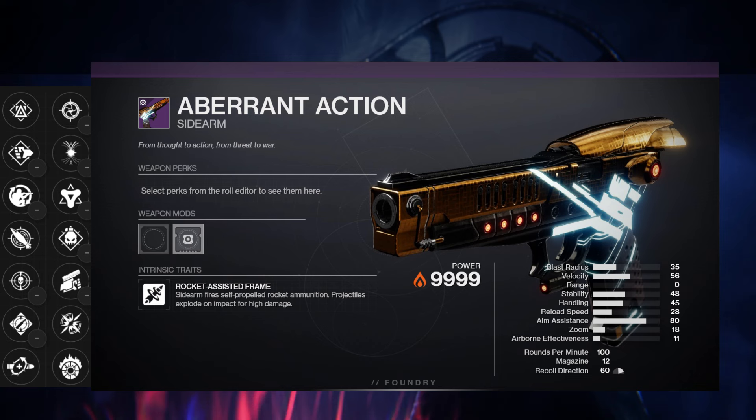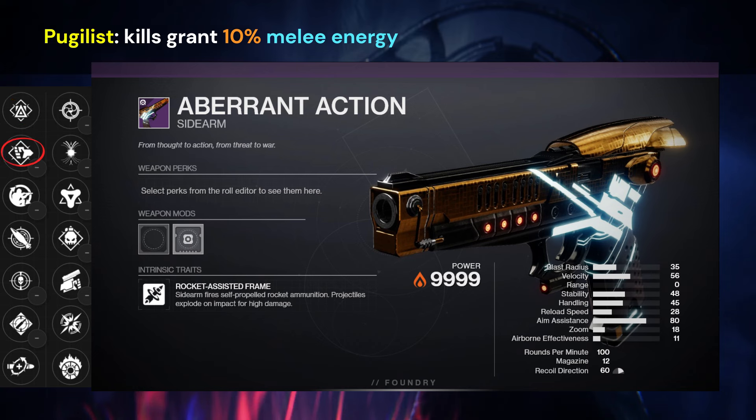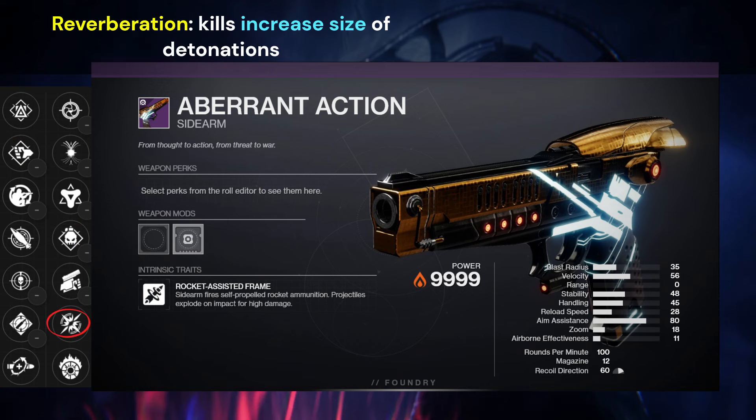You can also turn this weapon into a complete ability-based weapon that just gives you abilities like crazy. You have Strategist and Pugilist in the first column — they both pretty much do the same thing, but Strategist gives you 10% class ability energy on kill, and Pugilist gives you 10% melee energy on kill. With these ability-based perks, you get way more energy if you use a special or heavy weapon — this should give you 200% ability energy on kill, compared to the 10% on kill from a primary. Pair either of those with Demolitionist in the second column and you have yourself a full ability-based weapon. I see Reverberation on there — it's a new perk I recently went over. I'm probably going to test it when it comes out and let you guys know if it's good.